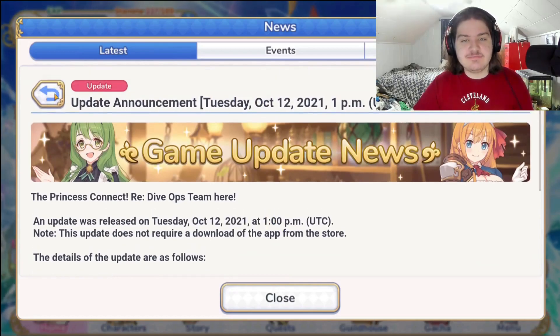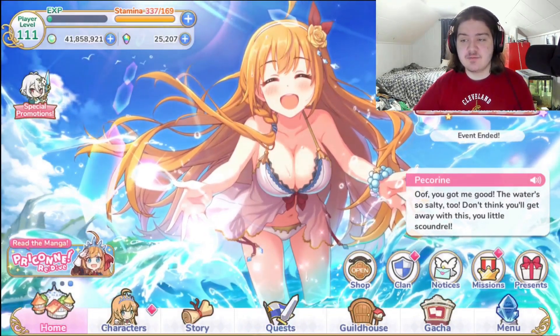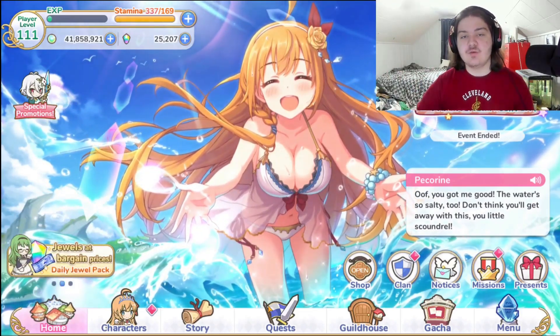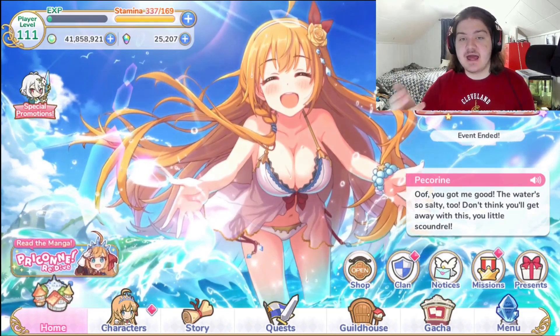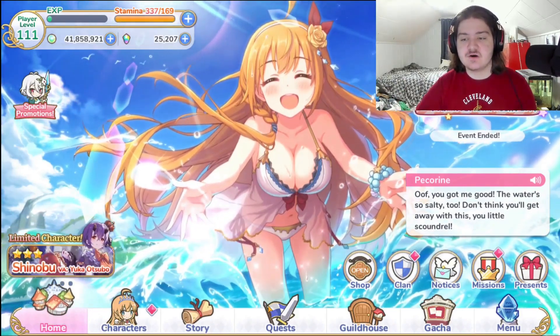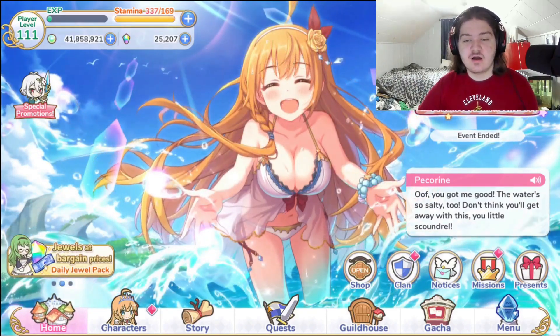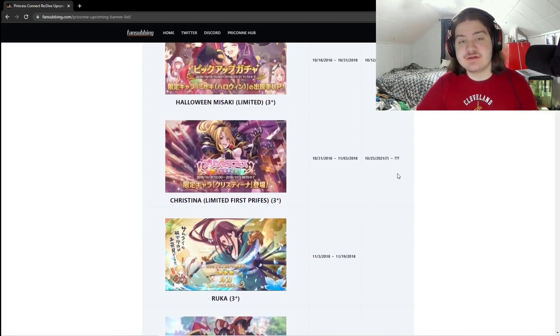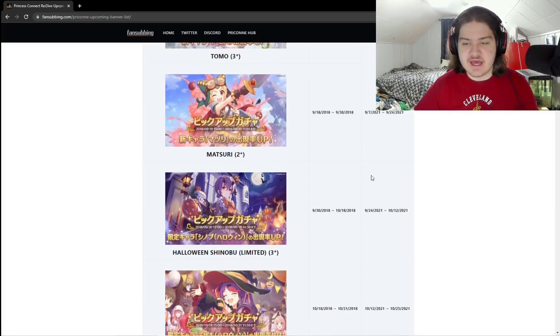We should be expecting clan battle rewards fairly shortly — sometime between the Halloween Masaki banner, which releases in about seven hours, and the Christina banner. There will also be a clan battle just before Christina's banner releases, possibly the day before or the same day. We should expect clan battle rewards within about a week or so. Here is the upcoming banner list: Halloween Masaki is going to be running for about 13 days, and then on October 25th we'll see the release of the first limited pre-festival character, Christina.